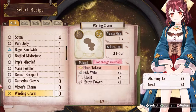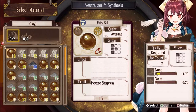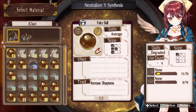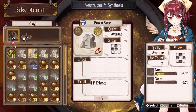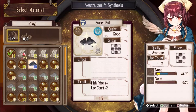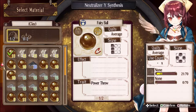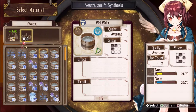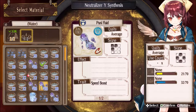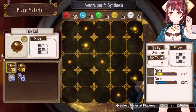We used up all of our talismans, so we can't get those. But we can make a Neutralizer. Let's go with increased sharpness and power throw, HP enhance, HP enhance, and defense. Which cauldron is best? Okay, let's start.